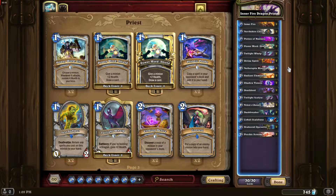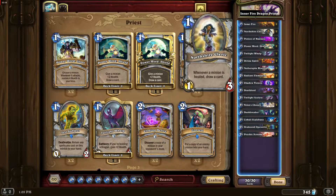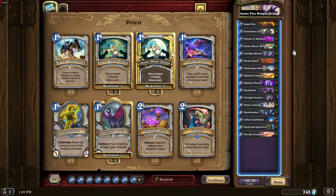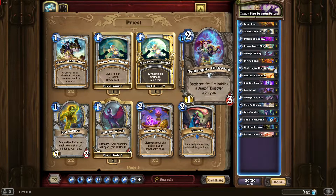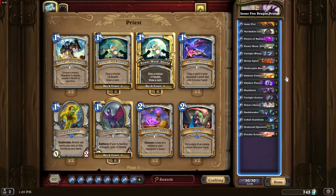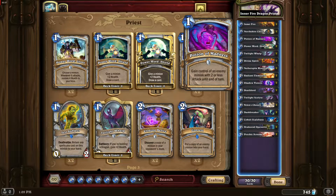The mulligan for this deck will be Northshire Cleric, Power Word Shield, and Netherspite Historian with Radiant Elemental — that's what I would take. Also, if you know you're going to play against aggro, Potion of Madness can help a lot.